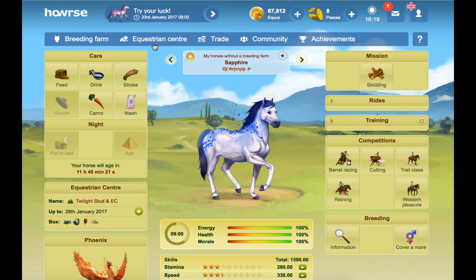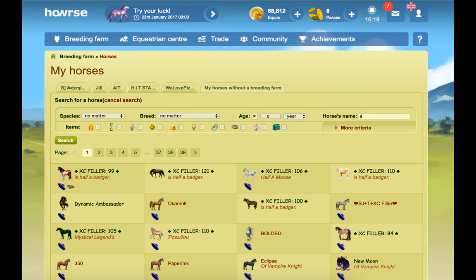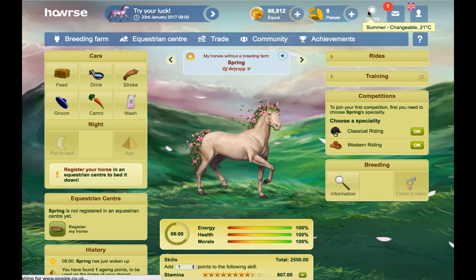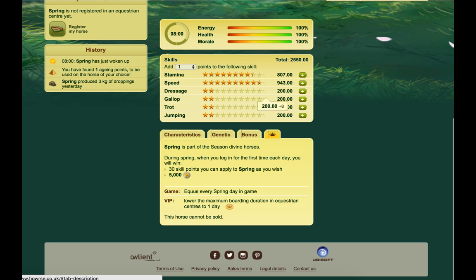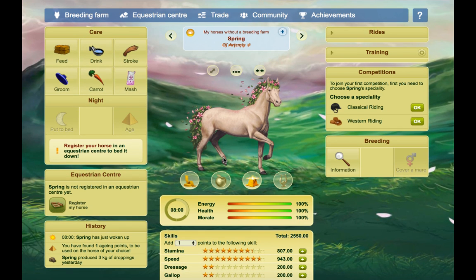Seasonal divines are another thing — if you own any of the seasonal divines such as Spring, Summer, Autumn, or Winter, he will give you 5,000 Equus when you log in each day. So right now on the game it's Summer, but whenever it's Spring on the game I will get 5,000 Equus per day from him. That's quite a decent little amount every time the matching season comes around.